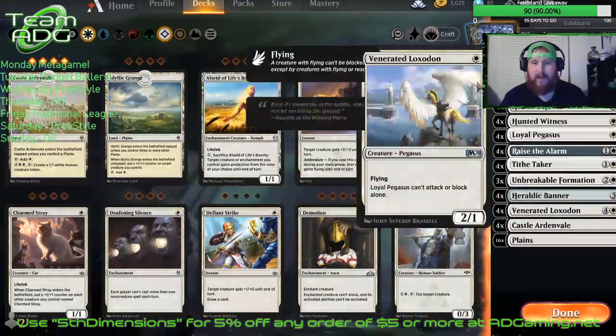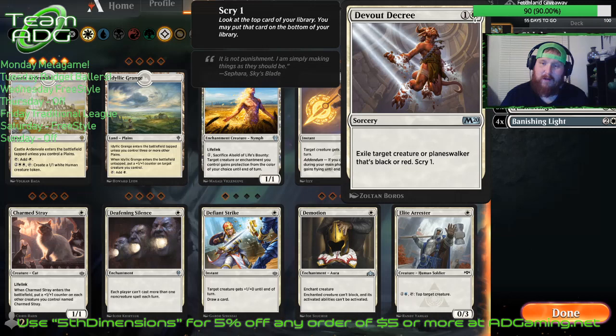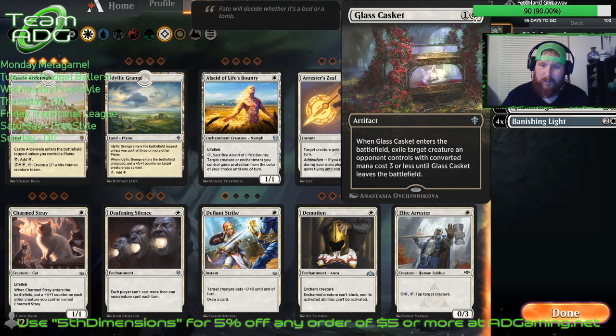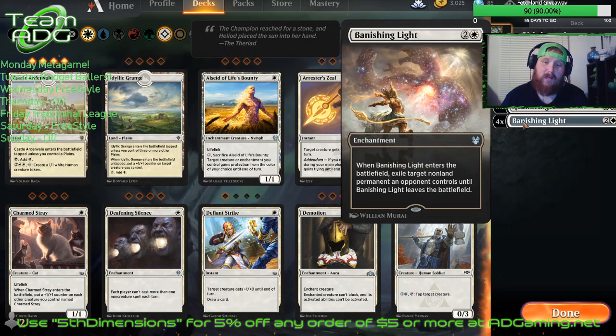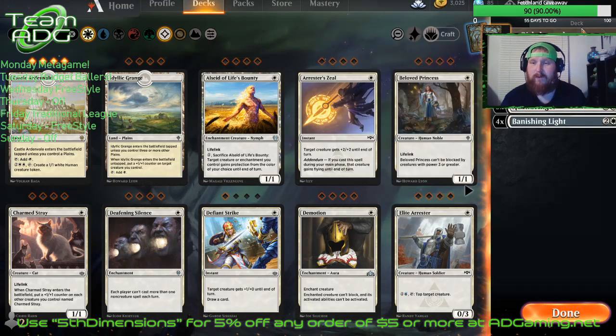If you really want to make it budget, take out the Castle Ardenvale, probably take out the Tide Taker, put in a couple more one-drops, and you'll be on your way. For the sideboard we've got 3 Devout Decree for red and black creature decks, 2 Disenchant for enchantments, 3 Glass Casket for creature decks, and 3 Hushbringer for enter-the-battlefield triggers.